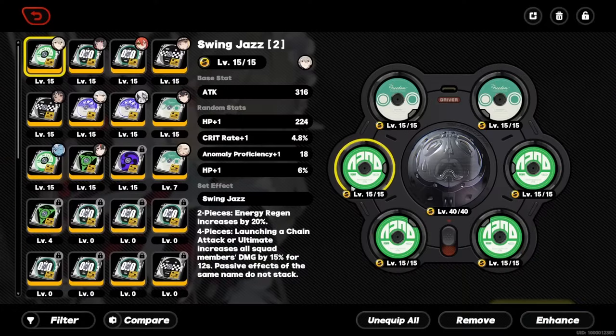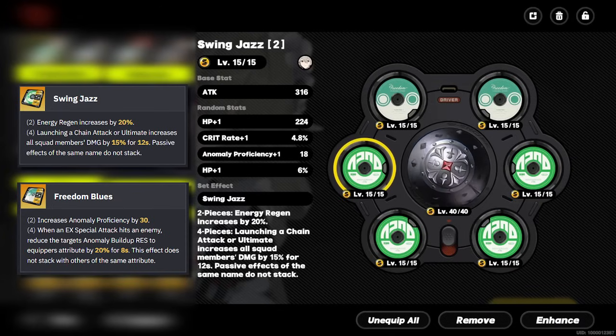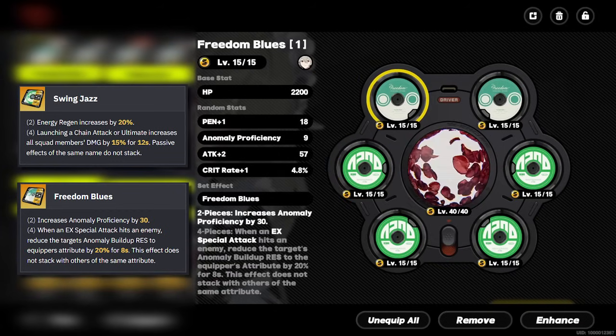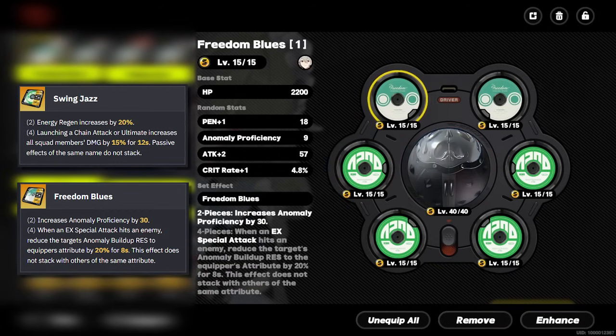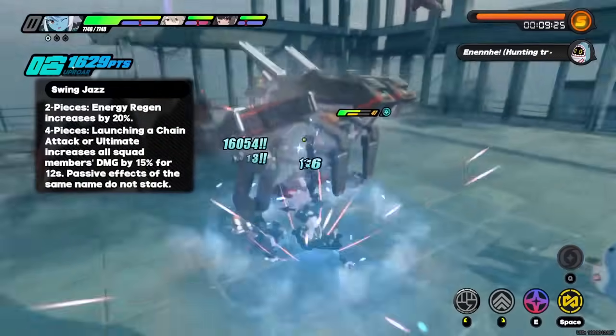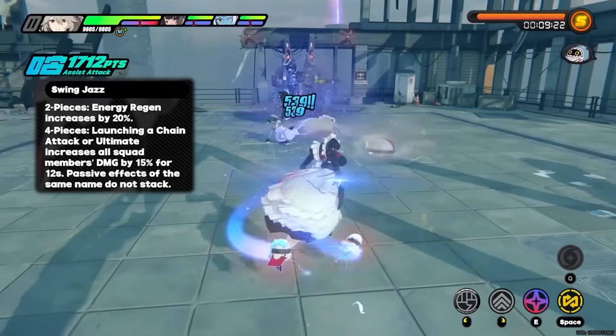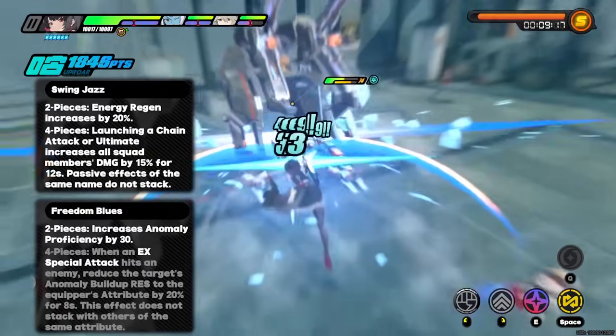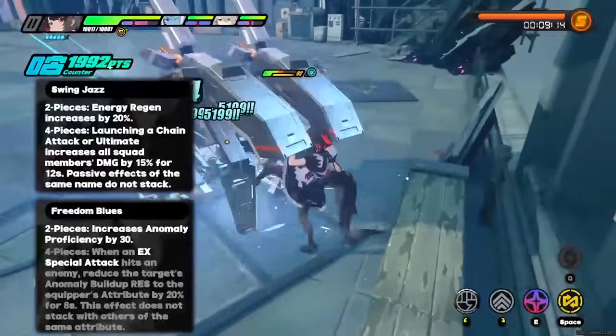Rena has two disc set options: Freedom Blues and Swing Jazz, both being great regardless of which you choose as the 4-piece set effect. Reducing the target's anomaly buildup resistance or increasing squad damage are both excellent choices — it just depends on your team composition. If you aren't running Rena alongside anomaly-focused teams, Swing Jazz has great value since you're focusing primarily on the damage increase. For the team Ellen, Rena, Sokaku, a Swing Jazz 4-piece effect would help a lot. Ultimately, just use the set which rolled better substat wise.